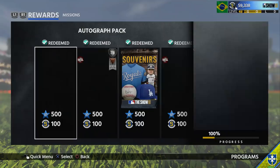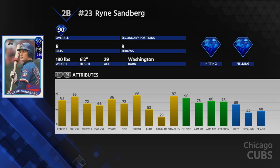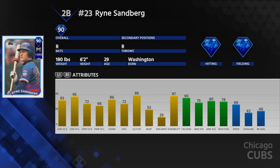Next up is Ryne Sandberg, a very solid second baseman. In this game, there really are not too many great second basemen, and Sandberg gives you everything. He's got about 70 power both ways, 85-95 contact, 90 fielding, 75 arm, and about 70 speed. He is a very well-rounded second baseman that can do pretty much everything, and once again a very good card.